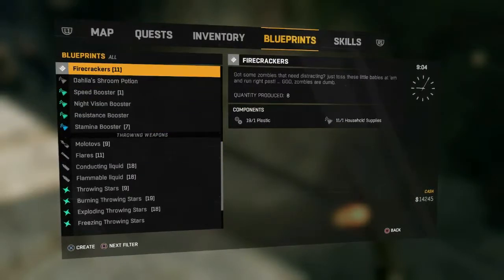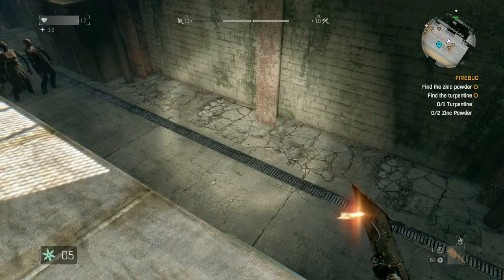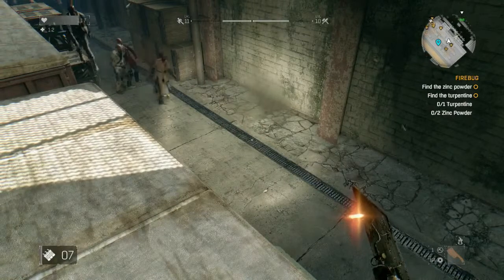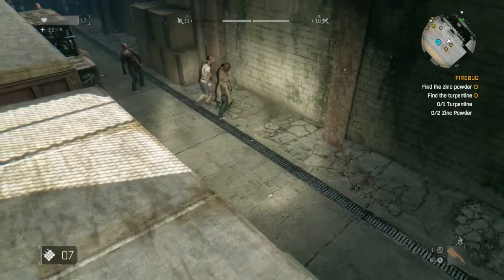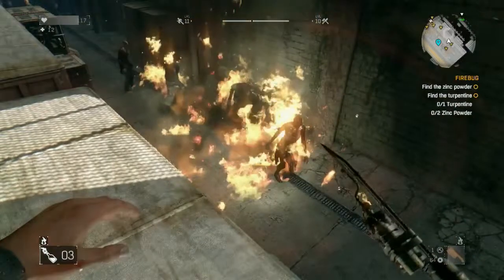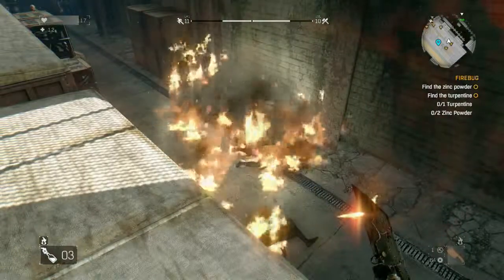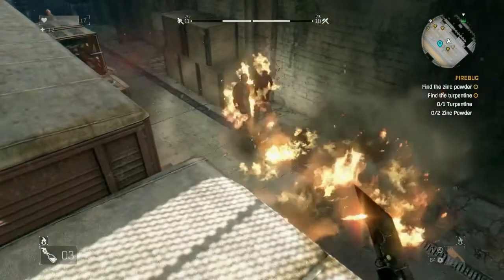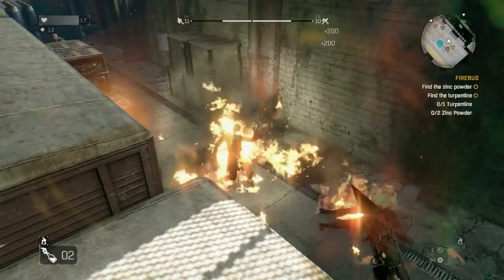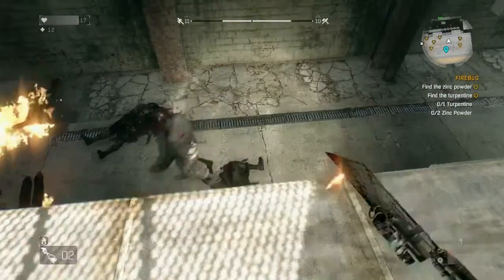I really wonder what I'm going to do now. Not molotovs — that was wrong. Firecrackers! It's quite a nice way to get XP as well. Just go somewhere where there is a lot of zombies, throw a firecracker in — or the overpass sometimes has petrol pits. Just lure them there with a firecracker and the whole thing blows up, really burning nicely.